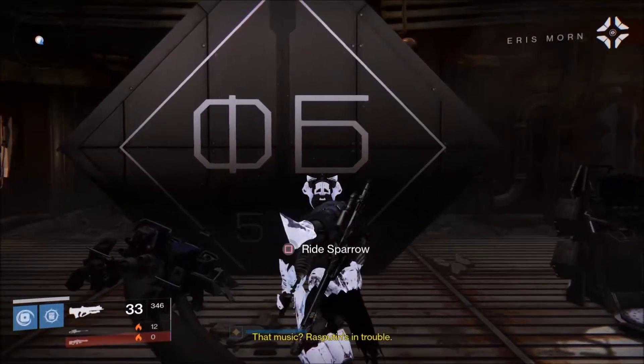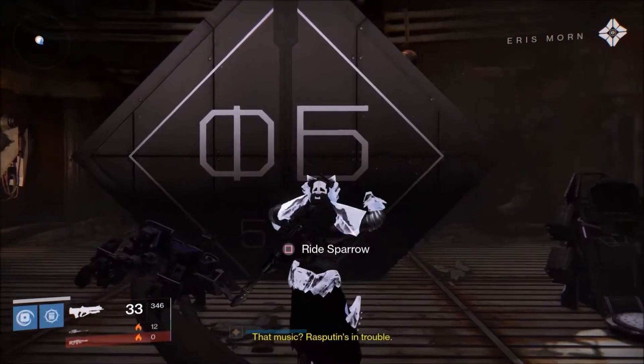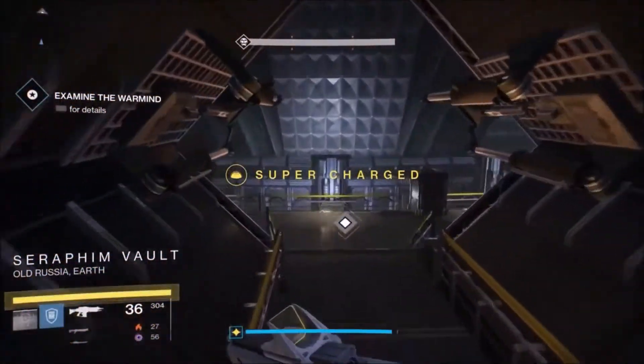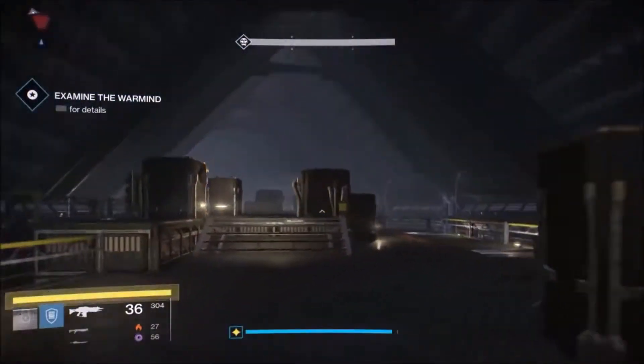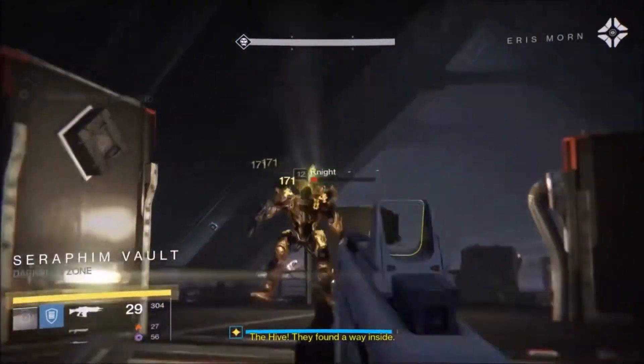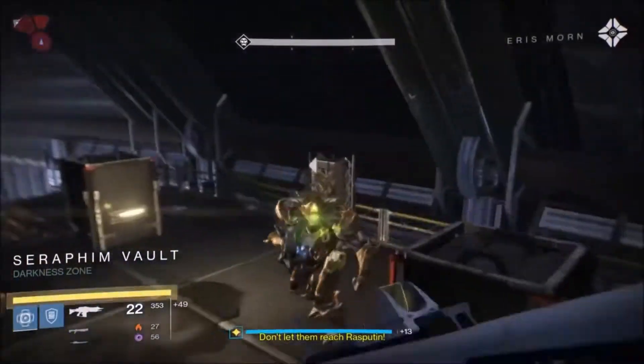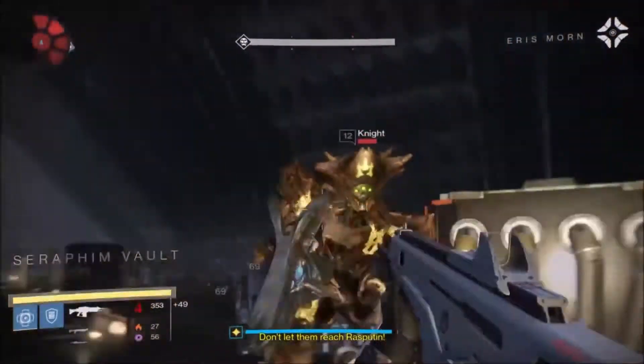When you get to the opening of Rasputin's Bunker, head down to the Seraphim Vault. Once you are inside the vault, make sure to kill the Knights and the Acolytes, leaving the Thrall to bunch up and kill. Also remember the Monte Carlo Method and its effect for Force Barrier.